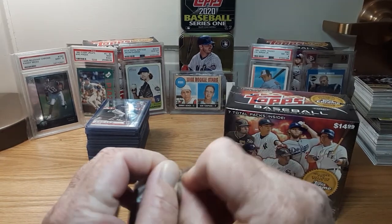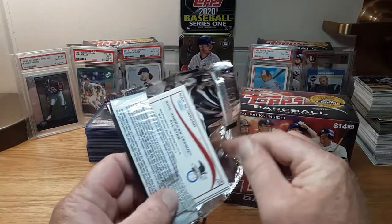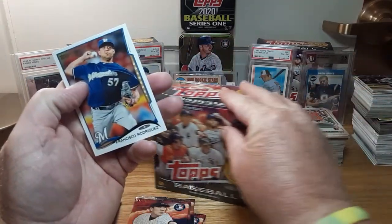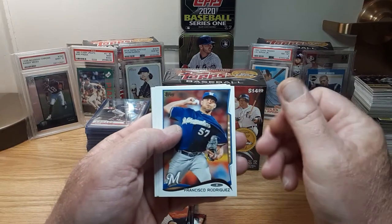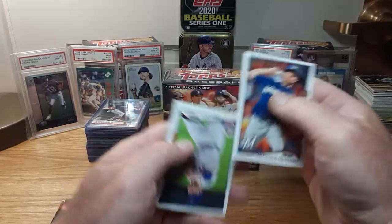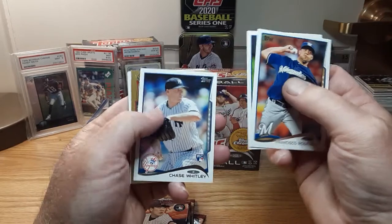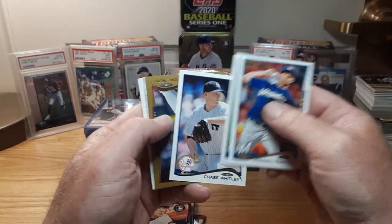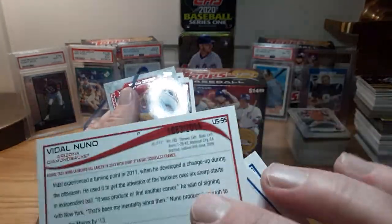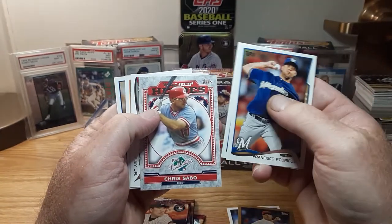Hopefully we can get a gold pull of one of those guys, or a camo, or a different parallel. I think I only have one regular Betts and probably five DeGroms. Omar Quintanilla. I hate how Topps does this — upside down, inside out. Chase Whitley, rookie. I always keep all my rookies. Vidal Nuno, and that's a gold — number 2014. Chris Sabo.